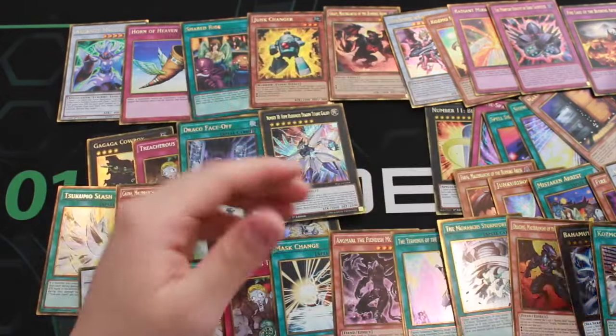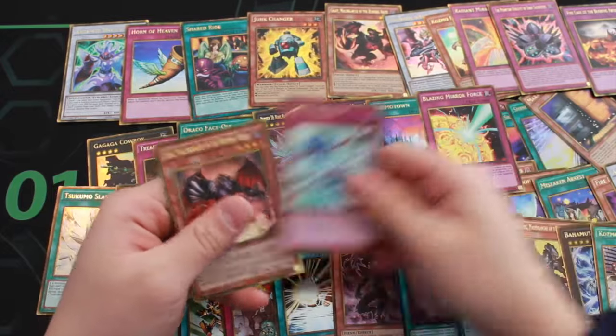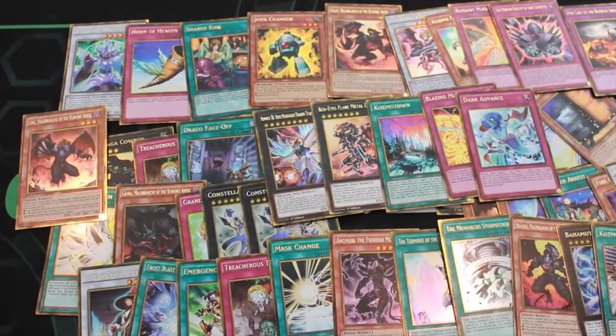Next pack. We got a Flare Metal Dragon, Cosmo Town, Blazing Mirror Force, Dark Advance, and a Libbyc — another Burning Abyss miss.